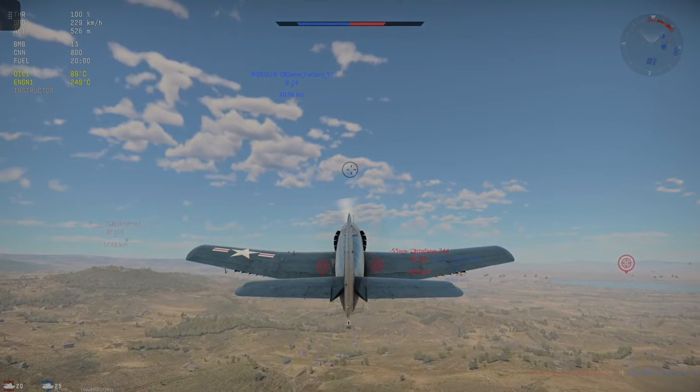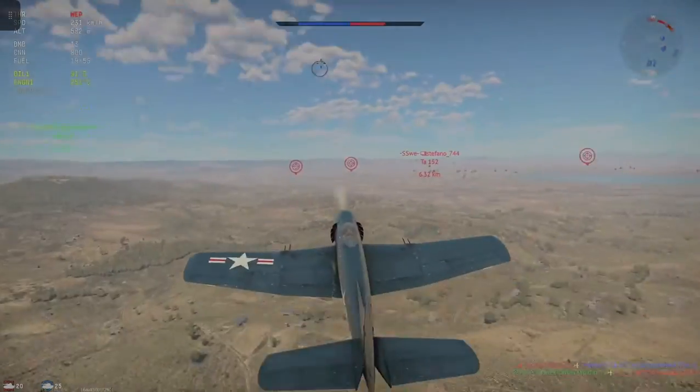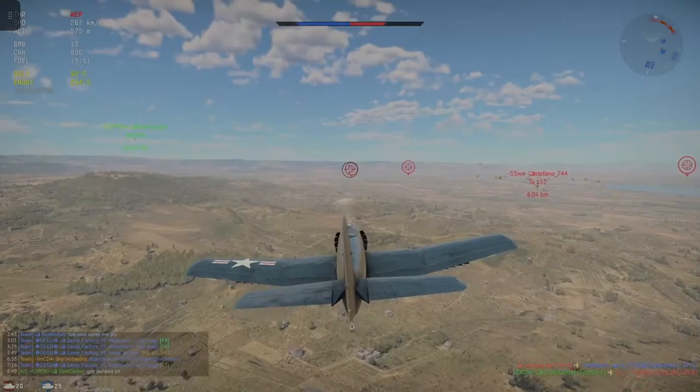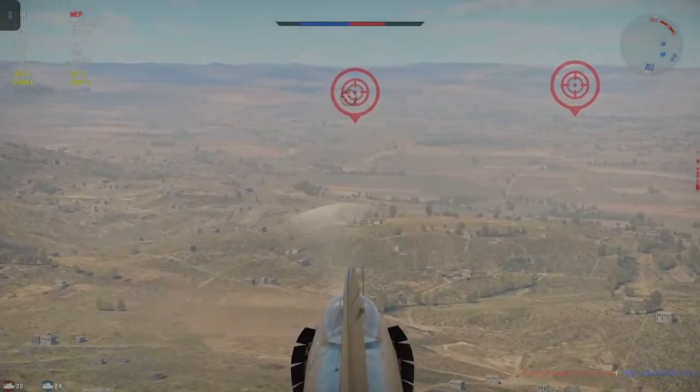Perfecto. We're at the height that I want to be — at least 5,000. We got a Ta 152 about 6 kilometers out. Level out. Wait a second — did I just destroy that base? Did it regenerate? These bases regenerate — I took that base out already.